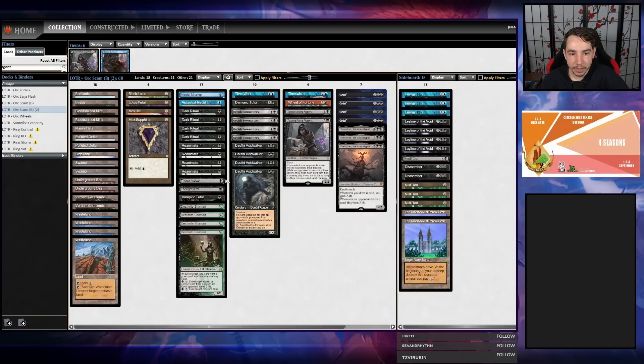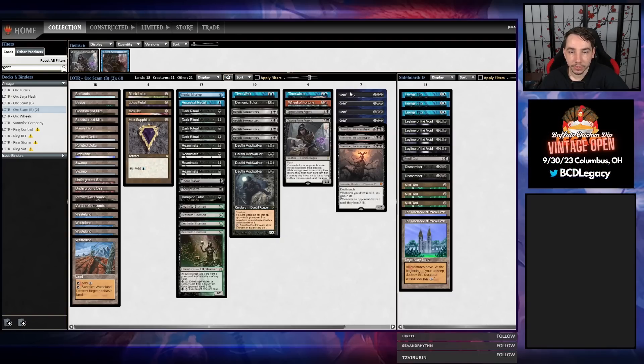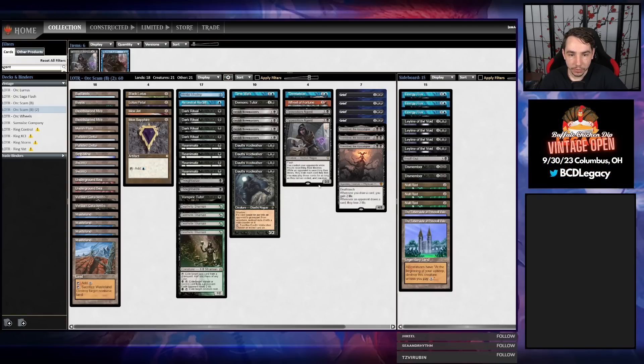Grief Reanimate has been extremely effective against the format. If you reanimate your opponent's initiative creatures, it's very, very strong. If you reanimate your opponent's oath creatures, it's very, very strong. If you simply take Grief, take their best card, reanimate Grief, take their second best card against combo decks, it works out really, really well. One place where this deck struggles is actually Shops — like traditional Shops, Aggro and Prism. So we have some Energy Fluxes in the board, and some Null Rods for more combo-oriented shops like Jewel.